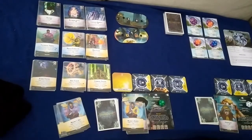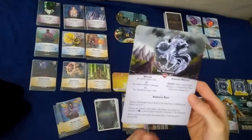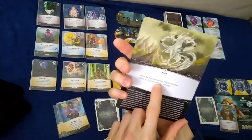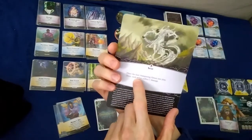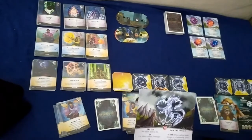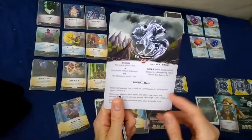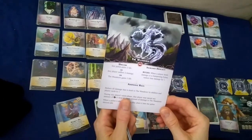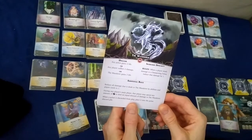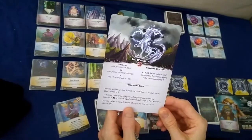Hey, what's up guys, welcome to another playthrough of Aeon's End. Today we're going to be playing against the Wanderer, a pretty funky nemesis. We've set up four dampening pylons into play, each starting at nine life. The additional rules reduce all damage dealt to the Wanderer by abilities and player cards to one.